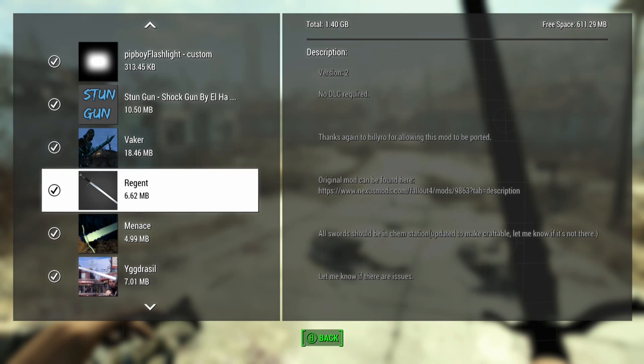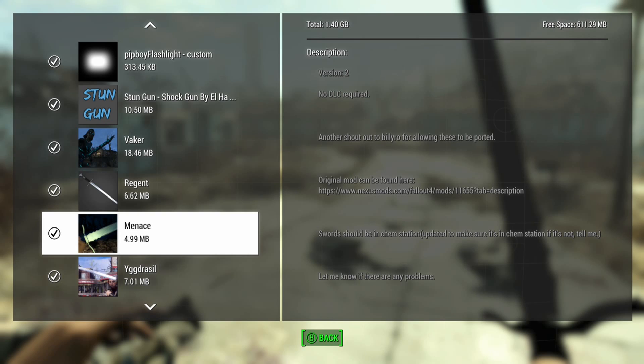We're taking a look at Menace. I've been looking at so many sword mods — it's pretty ridiculous because I'm just recording a bunch and I don't even know when this video will come out. This is another one by Billy Rowe and it's pretty awesome. It's another port mod that adds another sword to your game. It's good to have swords since there's not really any in the game — it's more guns. It also has a bunch of Skyrim ones.